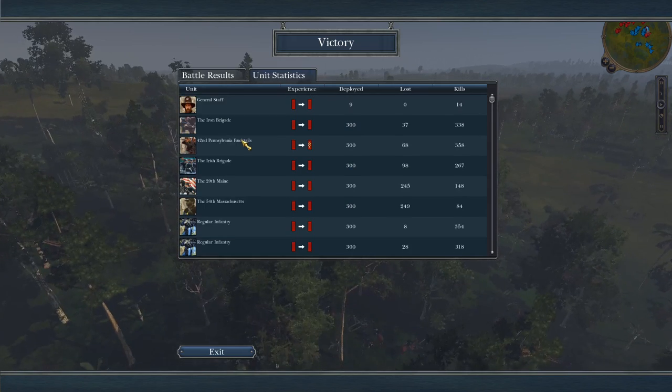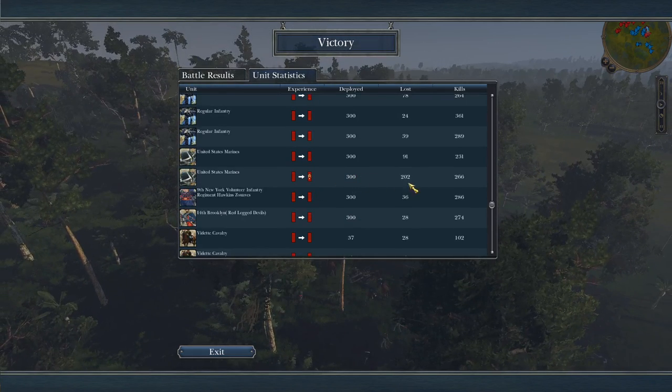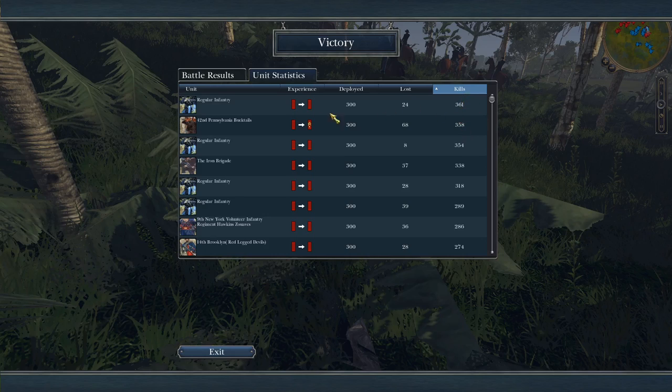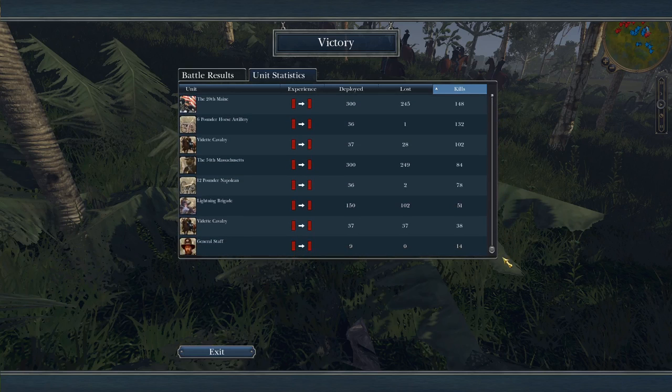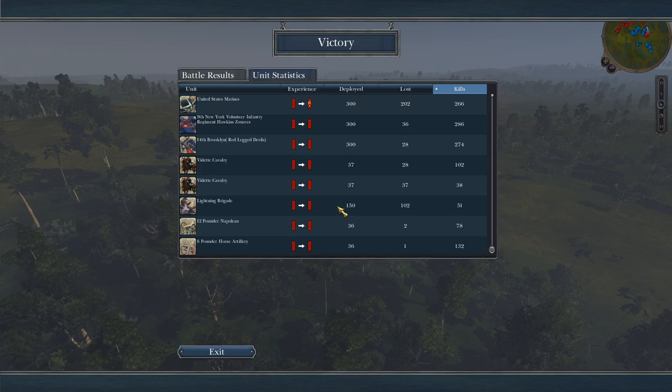So it was very close in numbers. In terms of quality, I think I may have just slightly had the edge because they had some militia, but quite a lot of my units did break. My marines actually weren't as great as I thought, but they did get a lot of kills. The most kills went to a regular infantry unit with 361, right in the middle. The 42nd Pennsylvania got the second highest, and the general staff only got 14 kills. So yeah, that is the American Civil War mod — the Blues and the Greys. If you enjoyed, please do remember to leave a like, subscribe if you're new, and leave a comment. Until next time, Legionnaires, bye for now.